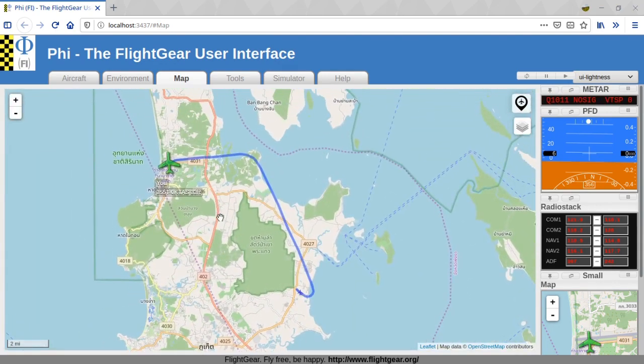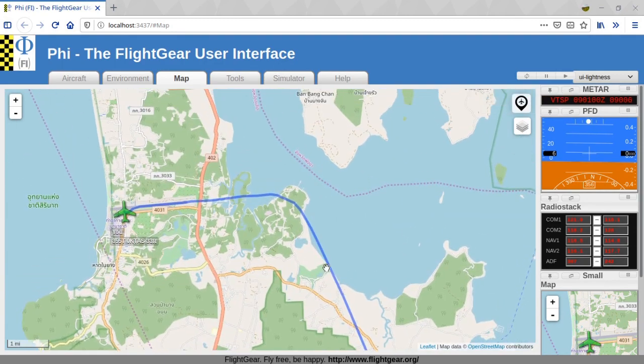If you want to actually do it properly and land coming in towards the west, you can overfly the point and then do a proper traffic pattern and come in that way. But I just want to do it in the quickest way possible, and the wind conditions aren't really strong as far as I'm concerned.